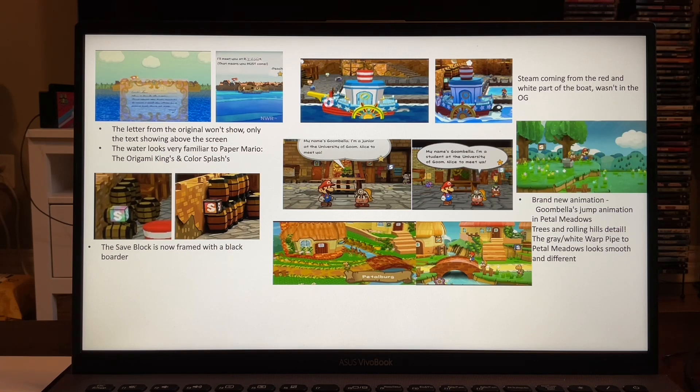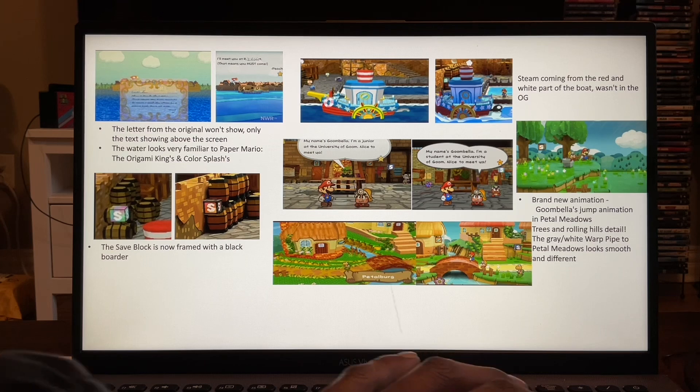And the gray or white pipe — the light gray warp pipe — to Petal Meadows looks smooth and different. I like how they made it fully gray or white, without the brick parts. It's so cool, isn't it? Oh man, I can't wait for tomorrow. Moving on.